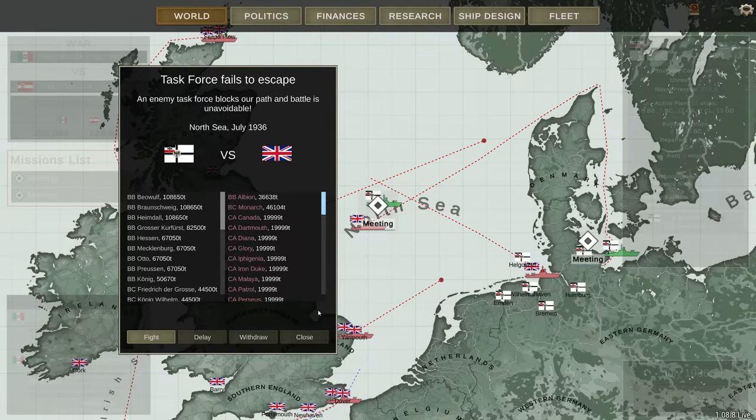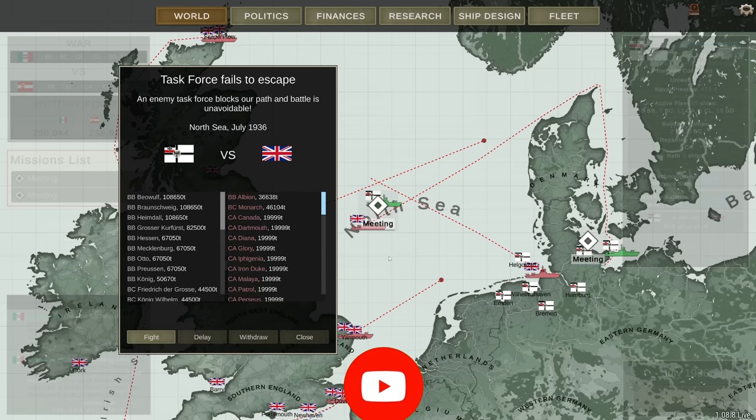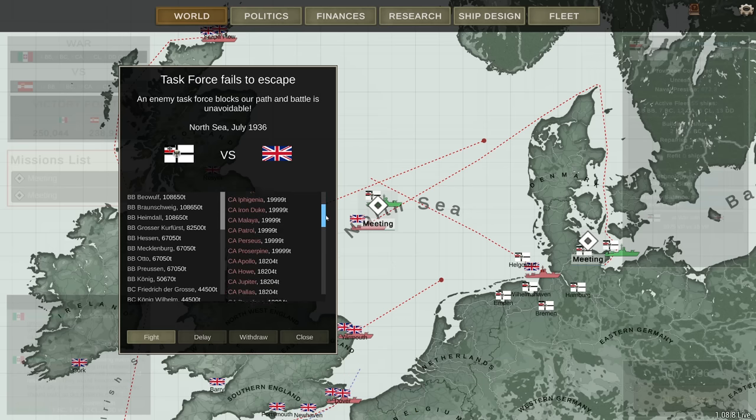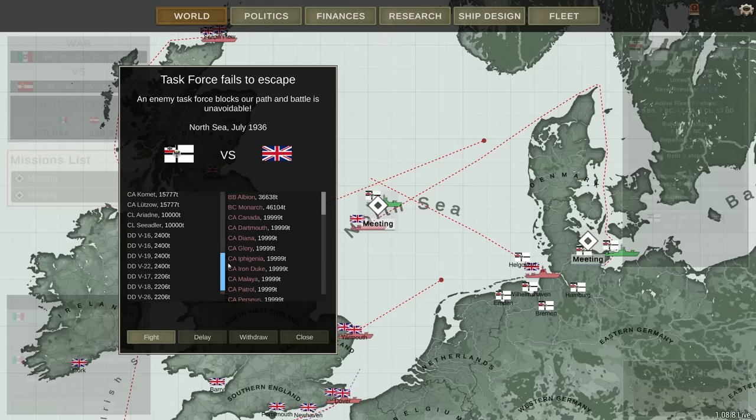Hey guys, Stealth here and welcome back. It's episode 29 of the Big Guns Campaign. Remember to subscribe — I'm on my way to 100,000 subscribers and I can use your help. Now, the British: a task force fails to escape. An enemy task force blocks our path and battle is unavoidable. In the previous episode I had a battle of 3 versus 140-something. This is far more even, yet the enemy has a lot of heavy cruisers and lights and some destroyers. I have almost exclusively battleships, some battlecruisers, and some escorts.